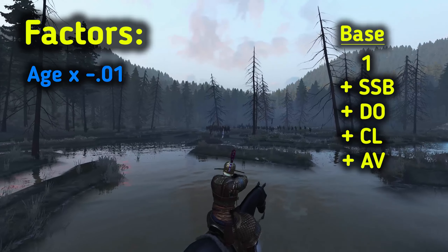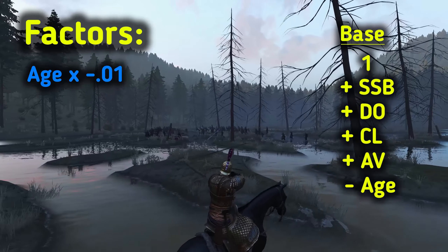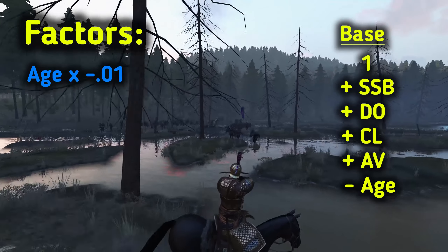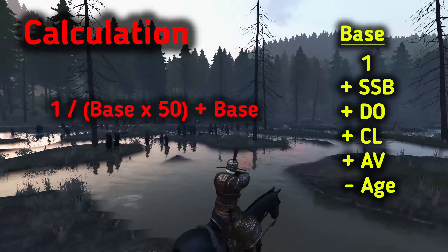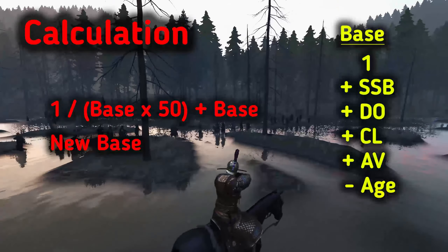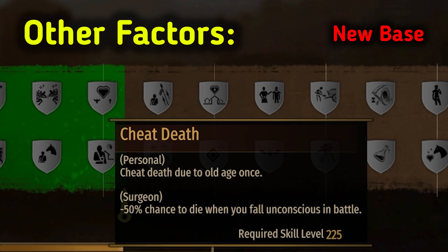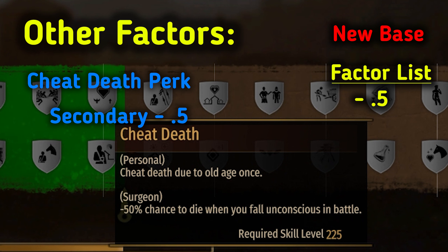Then, the character's age times 0.01, and add that to the base. This is lowering the chance — the higher the age, the lower the chance of survival. The calculation at this point is 0.01 divided by 0.01, and add that to the base, cutting the chance in half.